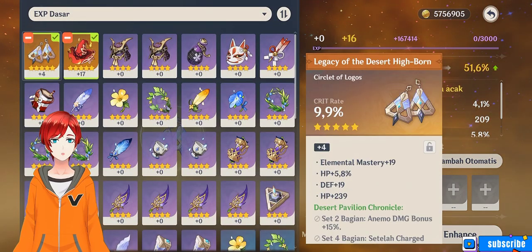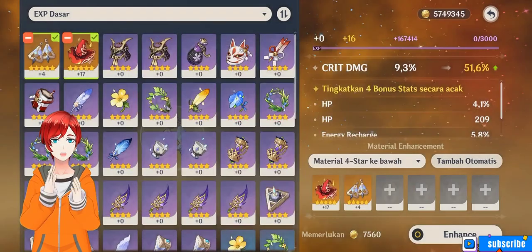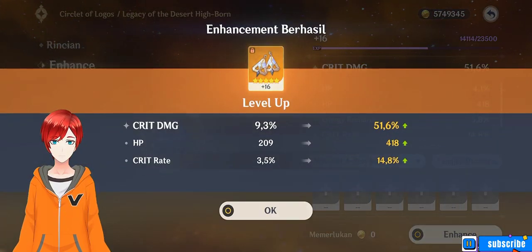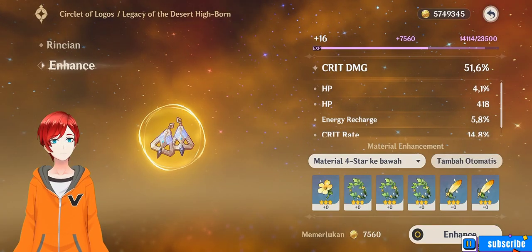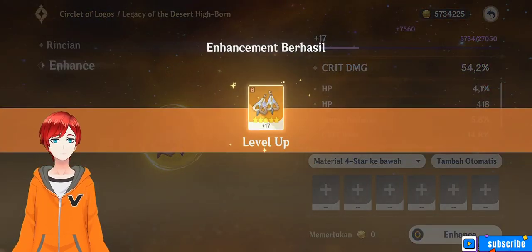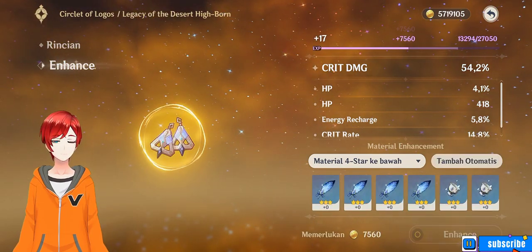I'll use these materials because I don't need trash artifacts. Come on, give me a good roll! Do you see — I got a high roll on crit rate! Let's roll again. What did I get on the last roll? I didn't expect this to actually happen — I thought the crit rate wouldn't go up.